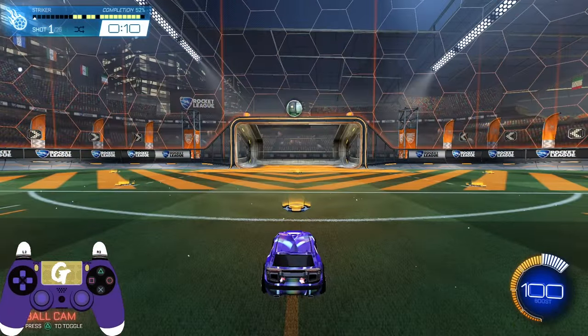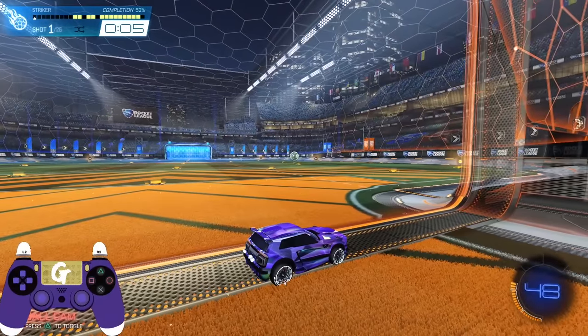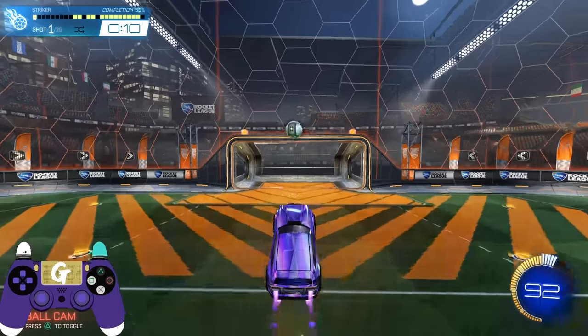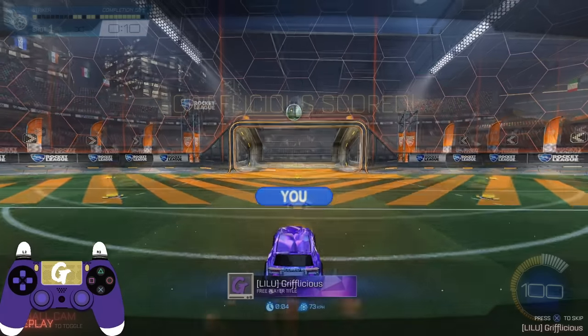Here we have a ball right above the crossbar. If I were to jump, boost, and fly into this ball, the most likely outcome is that the ball will smash against the backboard and pinch away. In order to score this ball, we have two options. The first is to fly high enough into the air so that we can come down on top of the ball and hit it into the goal. Effective? Certainly. Efficient? Not so much.